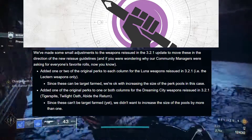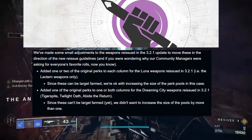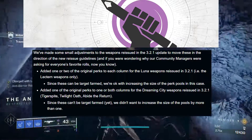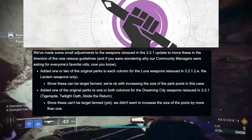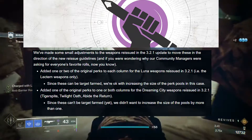Bungie also wants to do a slight rework on the reissued weapons. They're going to add one or two of the original perks to each column for the Luna weapons, and add one of the original perks to both columns of the Dreaming City weapons. Bungie also has plans to make these weapons a bit more farmable in the future.